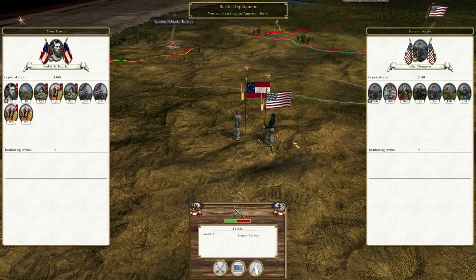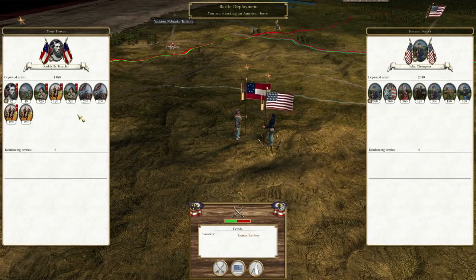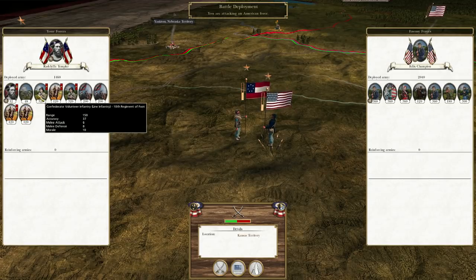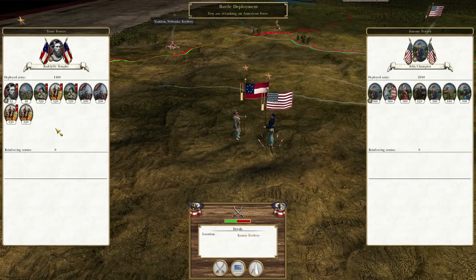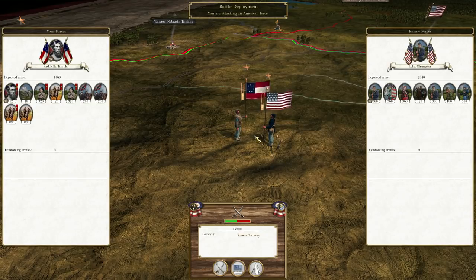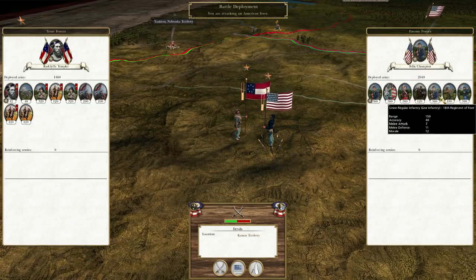So they have 2,000 men and I have about 1,500. My men are veterans because they got veterancy — I think I demanded the surrender of the Kansas territory. Anyways, we're going to go ahead and fight this battle. It should be in our favor because we've got artillery and they don't, so I can blast them away. Also have more cavalry, and we've seen how devastating cavalry can be in this mod. Let's go ahead and fight Felix Champion and his ragged band of Union soldiers.